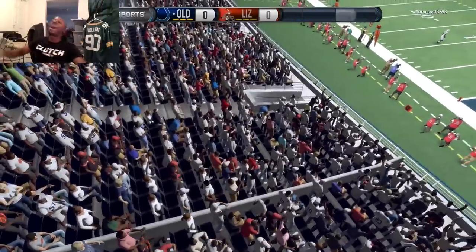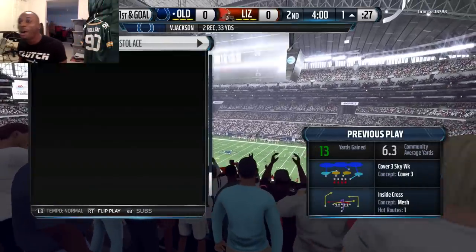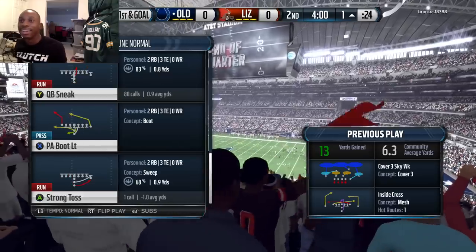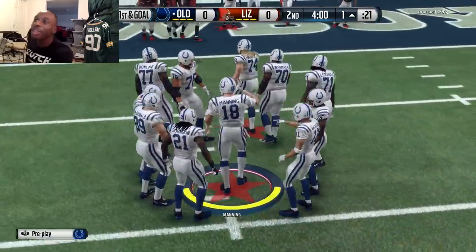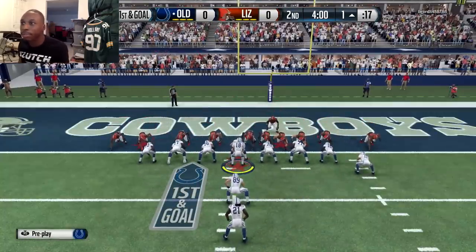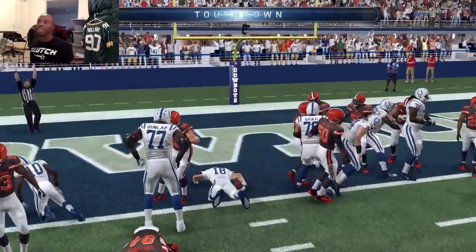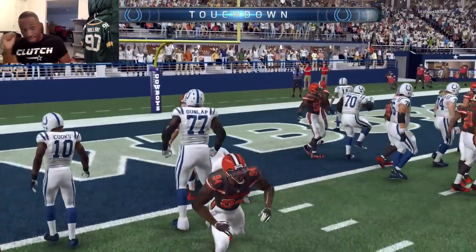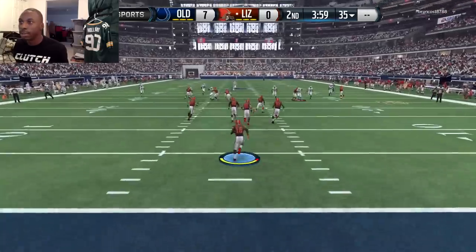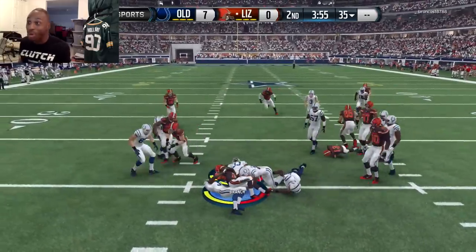Give me the touchdown — that pass was in the end zone! The ball crossed the plane. Look, the ball is on the line. Coming up — field goal block? Touchdown — get in there! Touchdown Clutch, let's go! Let's kick this guy — fumble? I don't know what that was at the 20 yard line.